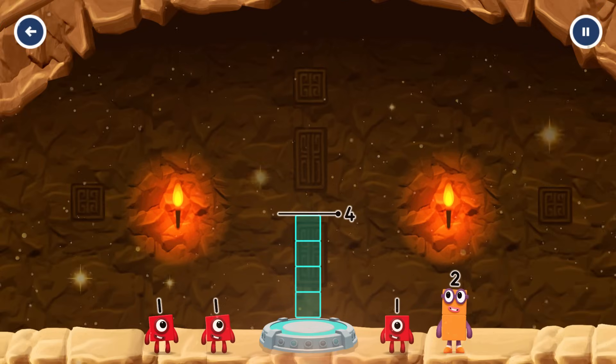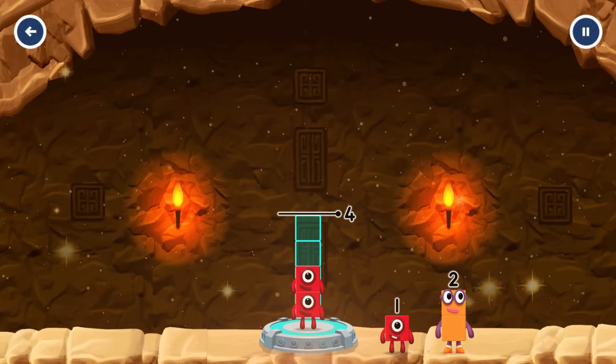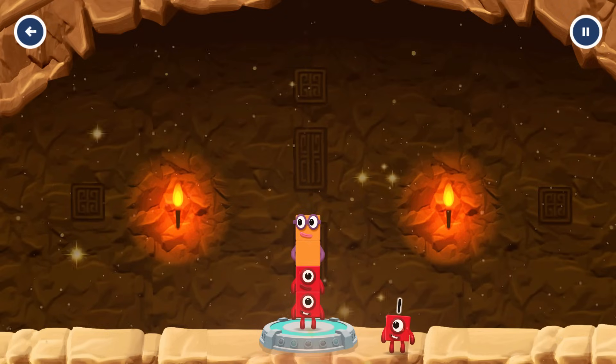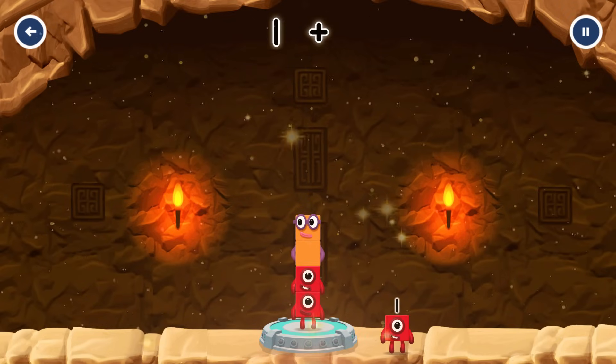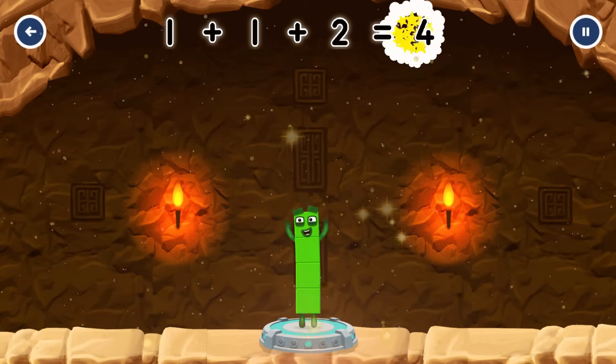Add number blocks to make 4. 1, 1, 2. You solved it! 1 plus 1 plus 2 equals 4.